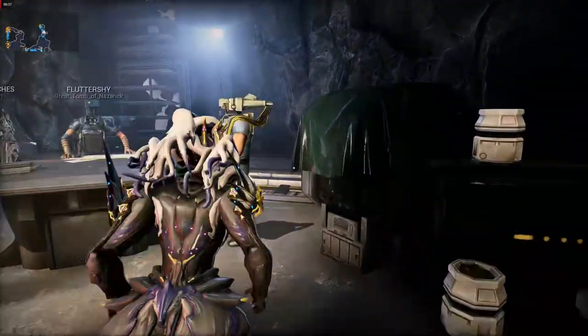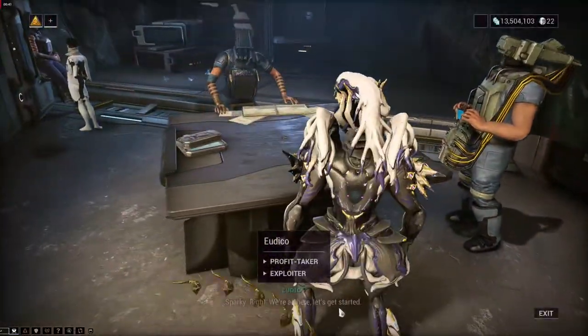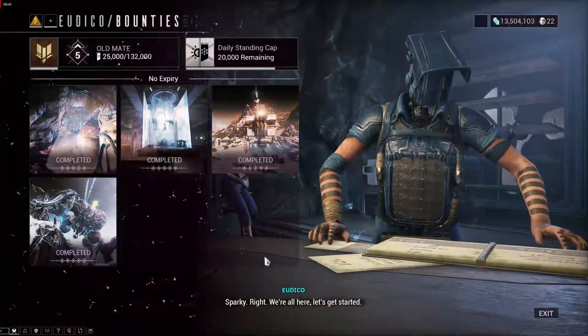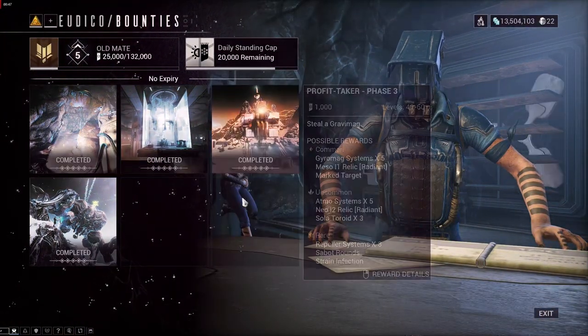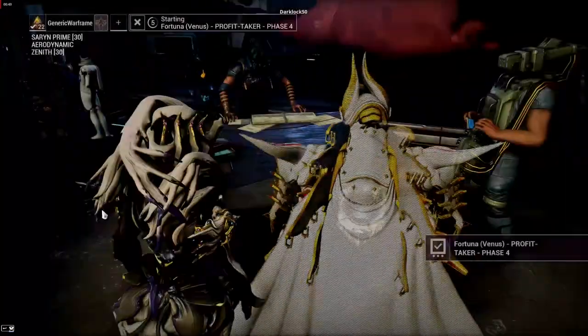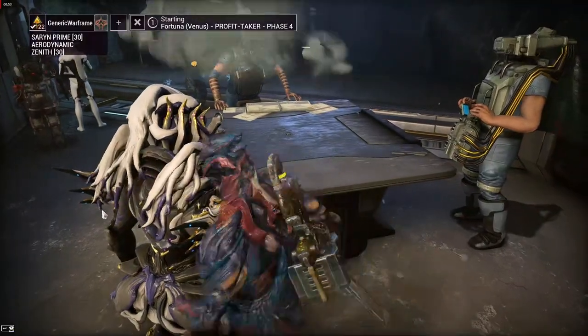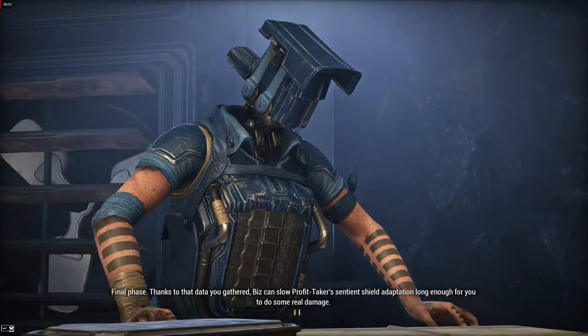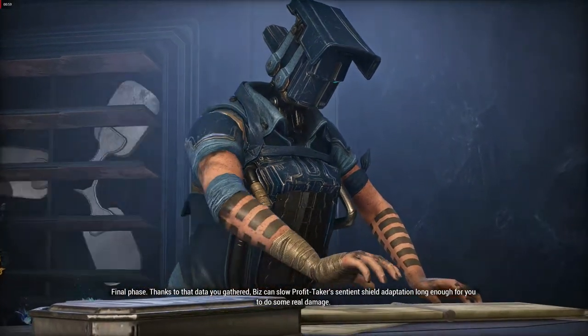The Profit Taker boss fight is the last phase of a four-phase special heist bounty that you need to complete in order to access the boss fight and get the requirements for it. If you're not rank 5 and you have a friend that is rank 5, there's a special workaround that requires your friend to taxi you through all four missions by using the join command in the chat box. I'll be making a short video about this soon that will explain it in greater detail.